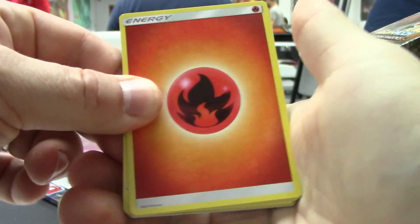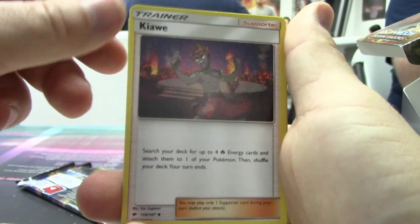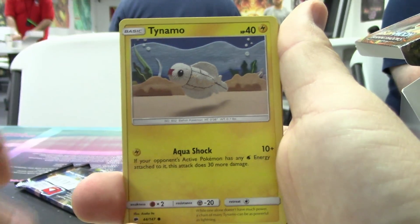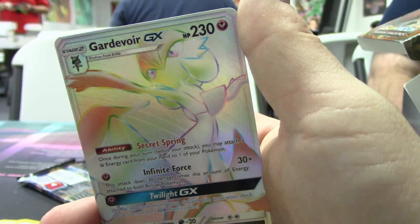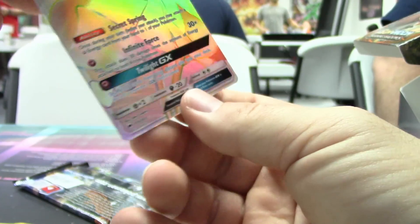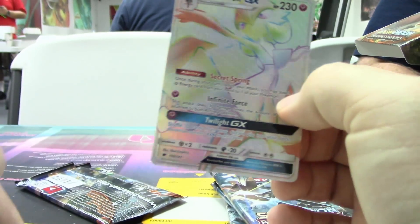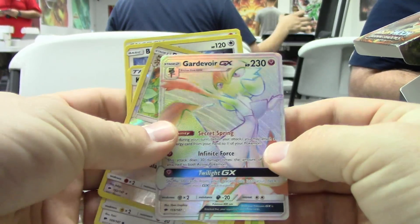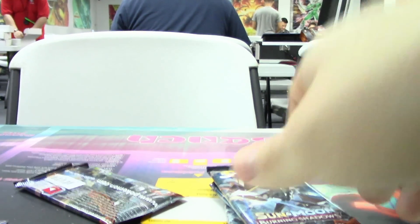Alright, here we go. This is Kane's pack. We got a Fire Energy, Buffalant, Olivia, Kiawe, Oddish, Tynamo, Mudbray, Stufful, Noibat, Reverse Persian, and — oh my gosh, you're gonna lose your mind Kane — it's a Rainbow Rare Gardevoir! That's like his favorite Pokemon. Congrats dude! I am jealous. Rainbow Rare Gardevoir.